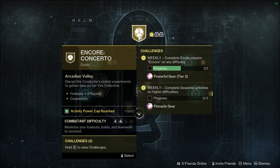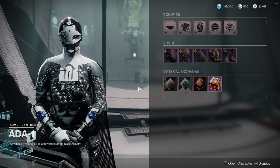For the exotic mission encore challenge, you either have to complete it twice on any difficulty or complete seasonal activities on higher difficulty. I would probably just do the weekly version where you run it twice.